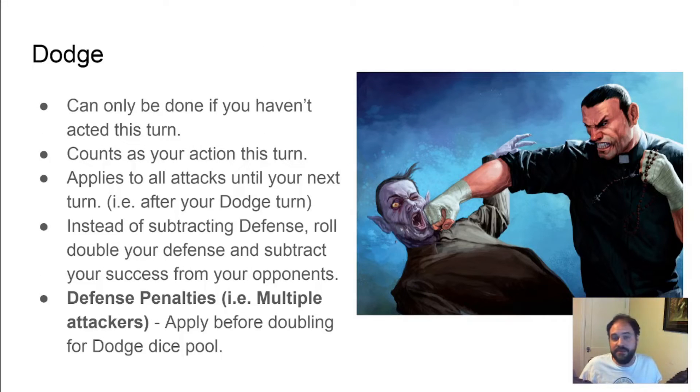Dodge can be done anytime you are attacked, but it counts as your turn for that round of combat. Instead of applying a defense penalty to your opponent's attack, you roll a dice pool equal to double your defense and subtract the successes from the attacker's successes. This applies to all attacks that turn, rolling for each one separately. But your defense is still penalized for being attacked multiple times, and is applied before doubling your defense for dodge.